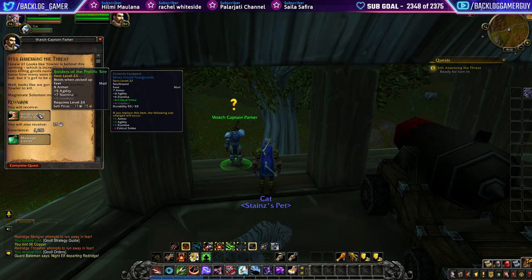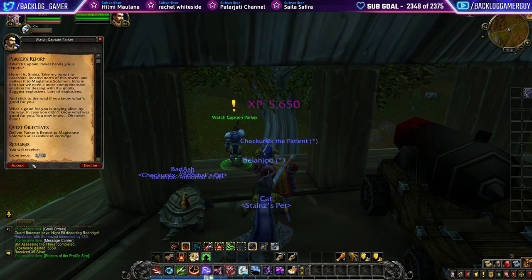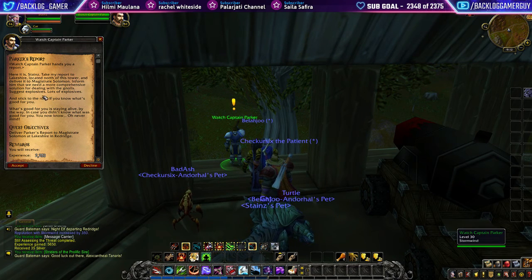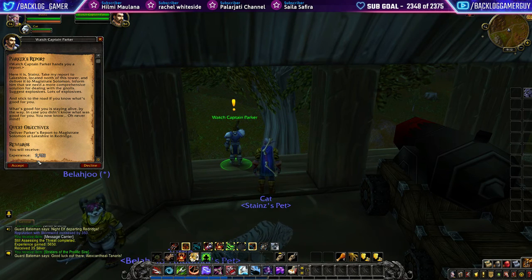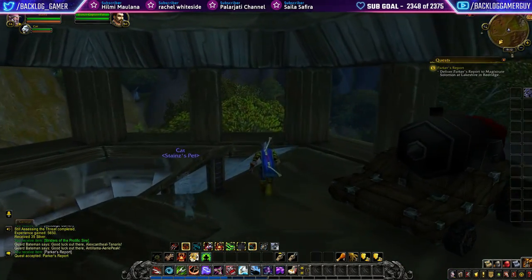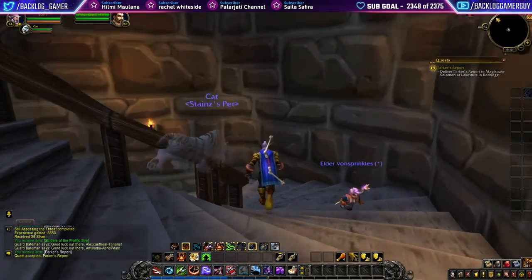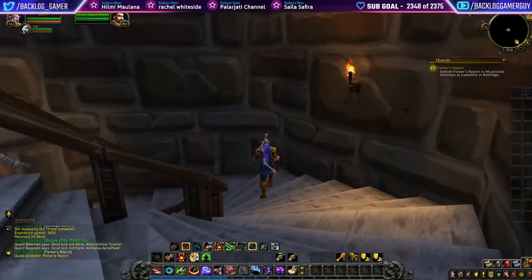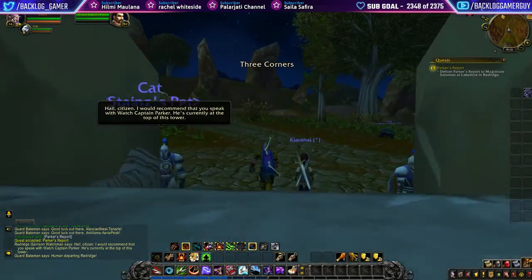Alright, so we get some new boots. Message carrier — eight slot bag, that's pretty cool. Deliver Parker's report to Magistrate Solomon at Lakeshire in Red Ridge. That might be that house we saw on the lake over there. Accept it and we'll start running over there. This area is kind of nice, I like it. It's a little bit different than Darkshore that we did before. I think every zone has kind of a cool looking area — a matching story to go with the environment, it's always nice.